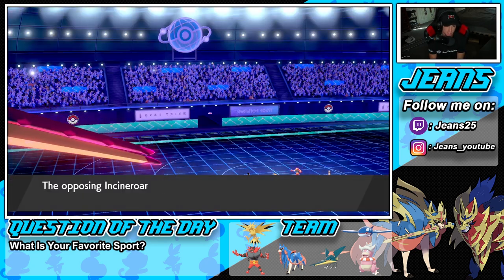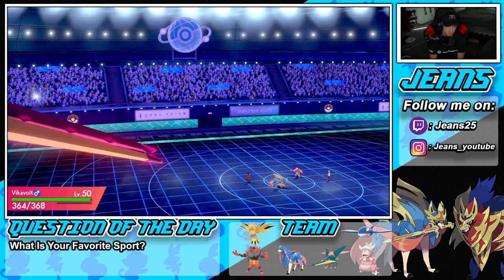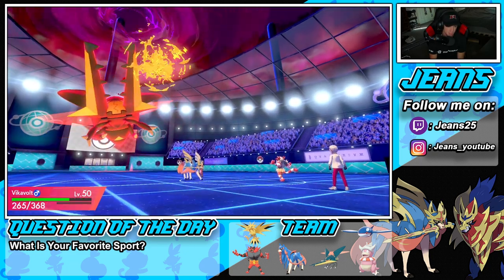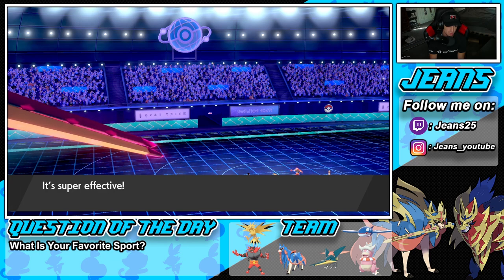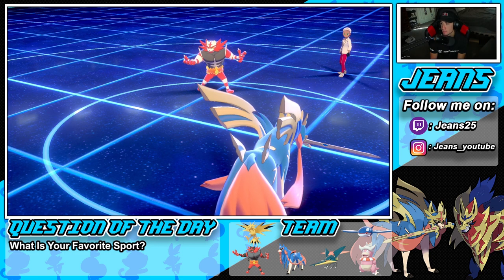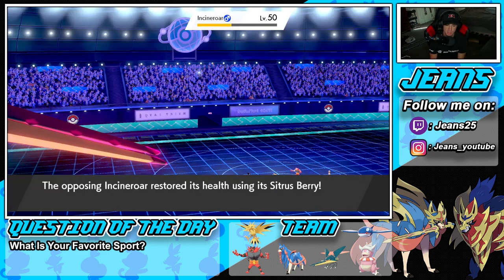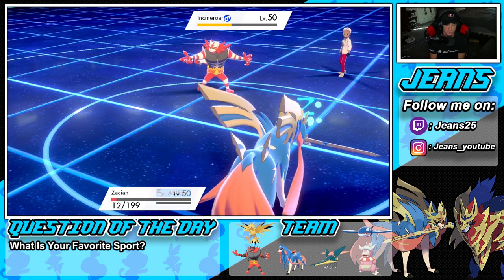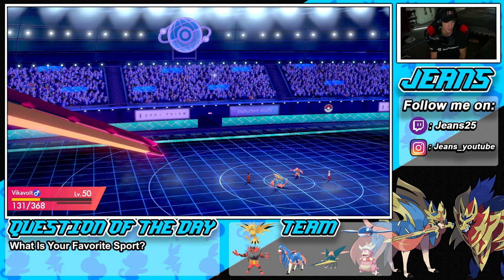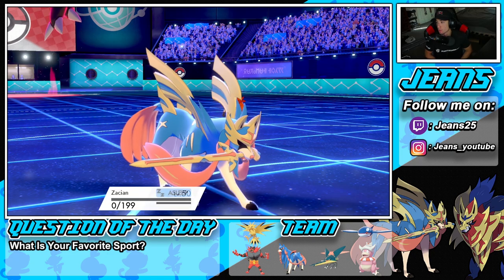Vikavolt soaks the Parting Shot — gorgeous! It takes some recoil damage though. He has a Sitrus Berry, so I'm still taking Wildfire damage, which is absolutely rough. I'm going straight into Kyogre to set rain. If he goes into Groudon, that could be a little ugly, but Vikavolt can do some work. He goes into Charizard — and Vikavolt and Kyogre are slower in Trick Room so I'll take out Incineroar with Vikavolt and Charizard with Water Spout.